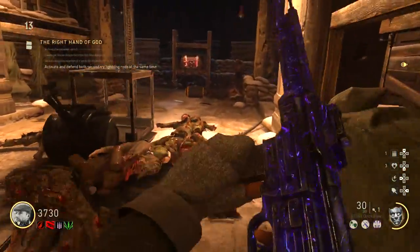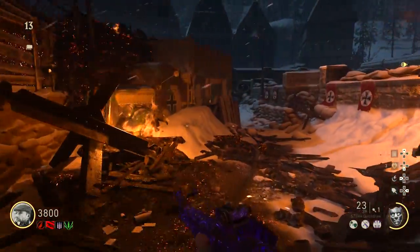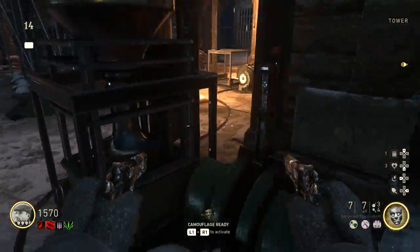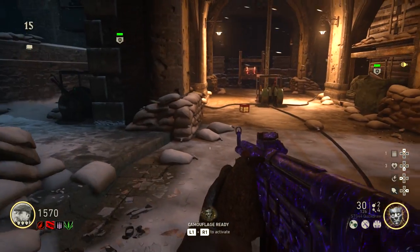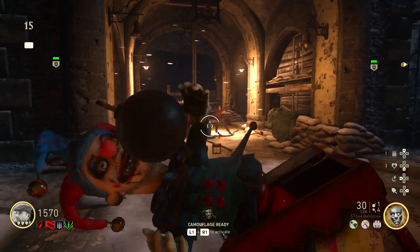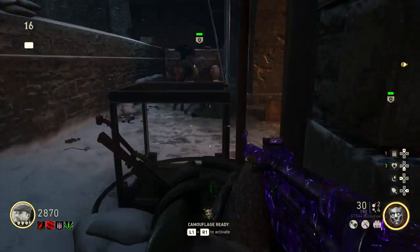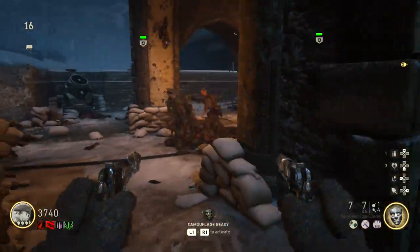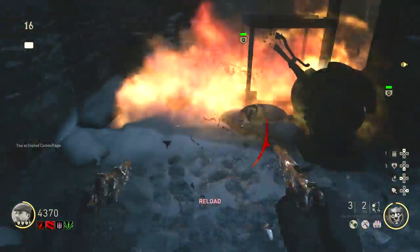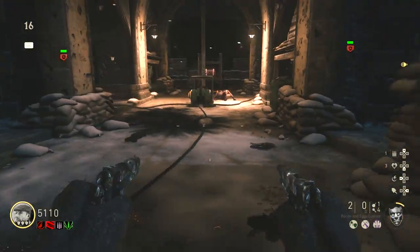Once the first protection is done, proceed to get a max ammo. If it's about to be a round that's a multiple of five — for example, if you're on round 19 and the next round will be 20 — skip to the next round, get your max ammo, and come back. You could also use your consumables to spawn a max ammo for yourself. Step twelve is the same type of protection but longer, with two switches to defend instead of one. Flip the two switches on the sides of the central one and go through the same process, utilizing your Jack-in-the-Boxes, 1911, Tesla gun, and camouflage ability.